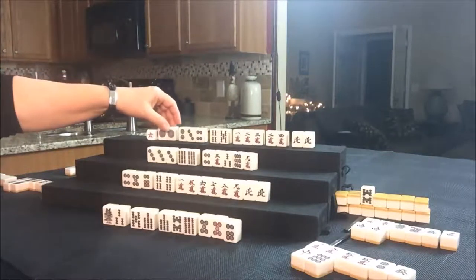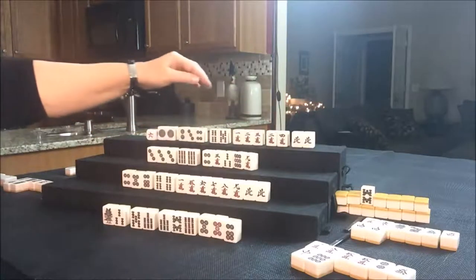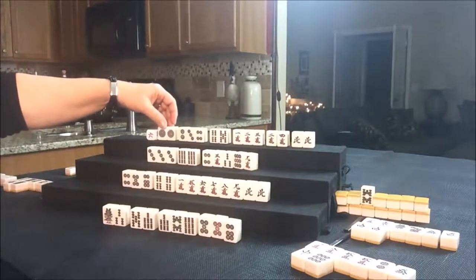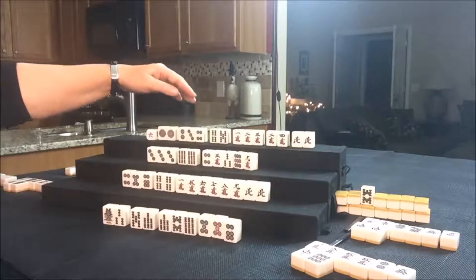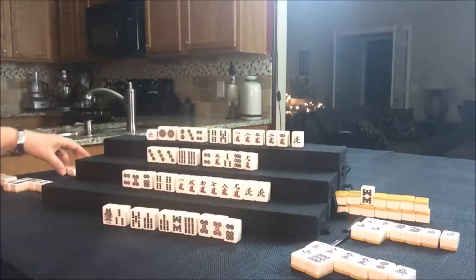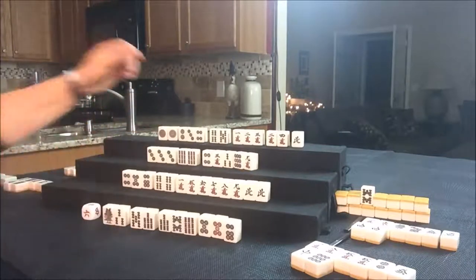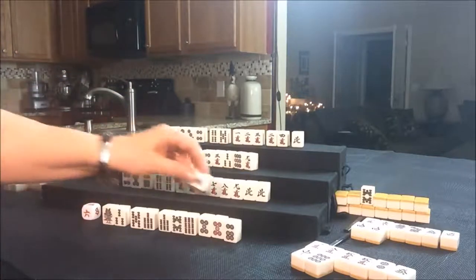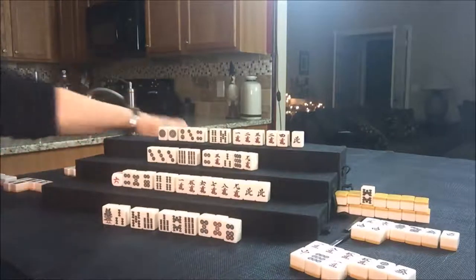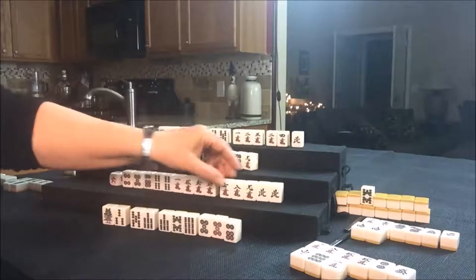It's six of one, half dozen of the other at this point for them because they have a pair here. Let's draw for East — one Crack, that's a discard. Let's draw for South. Six Crack — I don't know if that's going to help them. I missed a tile. We'll just hold off on that.